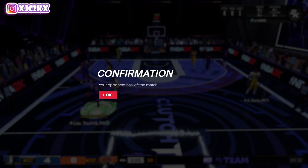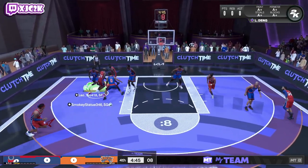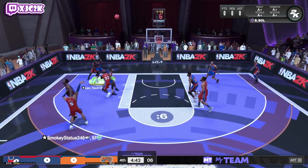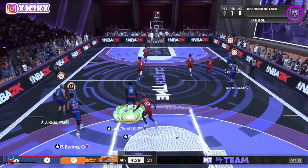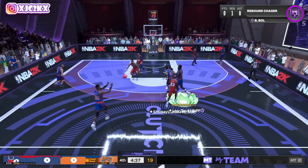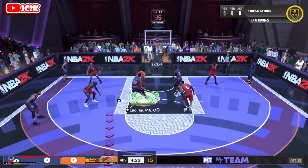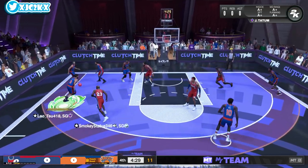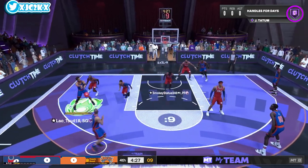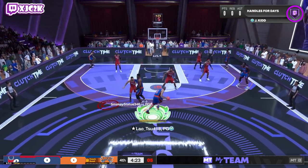Let's get a couple more clips with Patrick Ewing. This second opponent's team kind of sucks — he's got Pink Diamond Steph, Diamond MJ, Opal Paulo from the Pro Pass, Pink Diamond Larry Johnson from last season's Ascension, and Pink Diamond Joakim Noah, who's not very good. Joakim Noah is admittedly a really good defender, but I don't think this is a very good team overall.